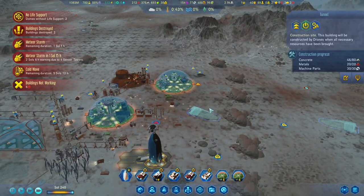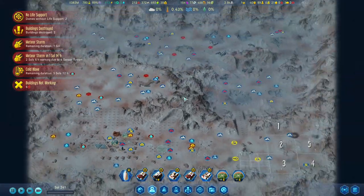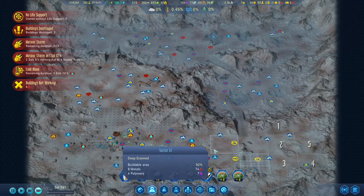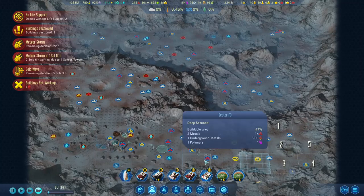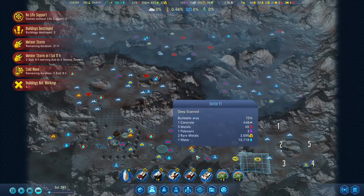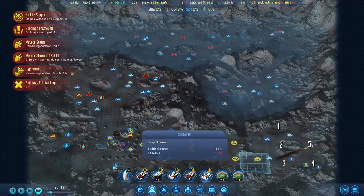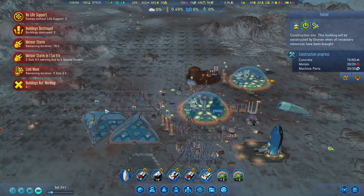We are currently progressing with the tunnel and the meteor storm hit here, which is good. I was afraid that it might move this way — it started here. That's good because we have easily reachable resources here for this part of the colony. And we have another incoming meteor storm, so we got plenty of resources provided we are not getting hammered.